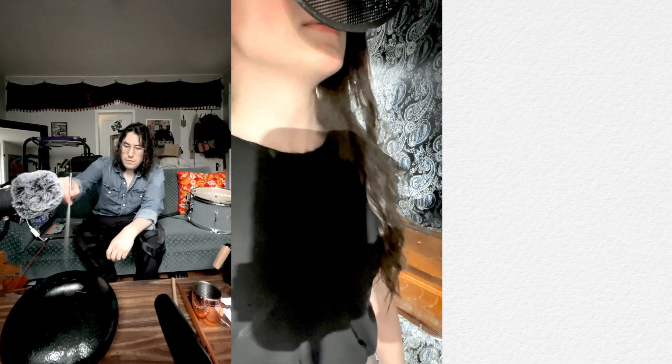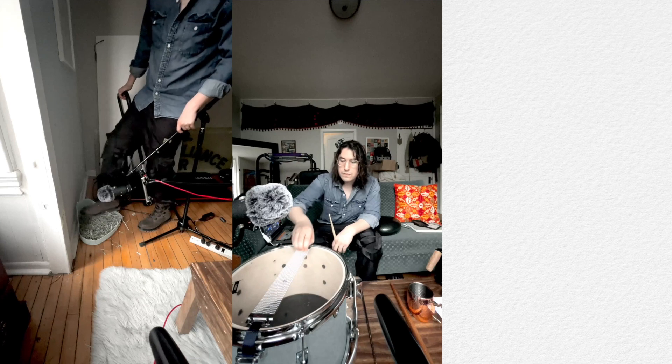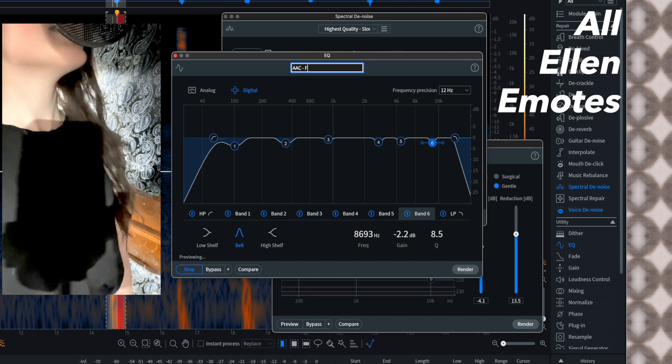I used my Blue Yeti Pro and Apogee Element 46 to record my own Foley sounds to replace samples in creatures or environments that I personally liked, in lieu of pulling from my sample library. Here are just a few examples.